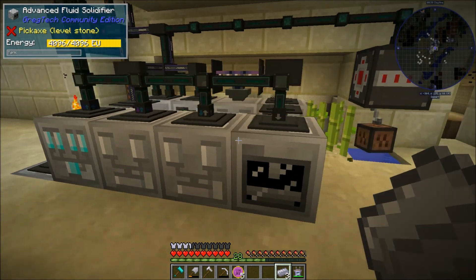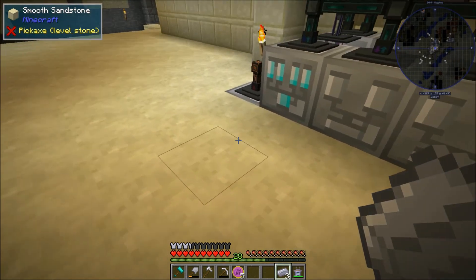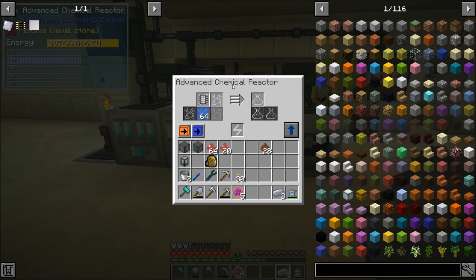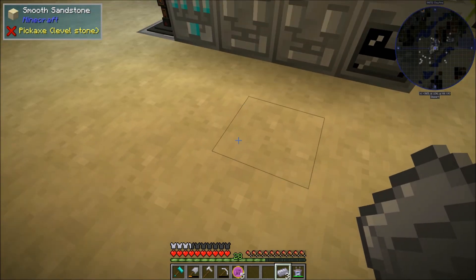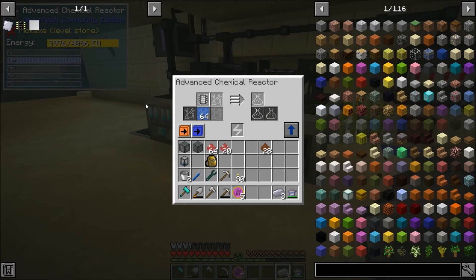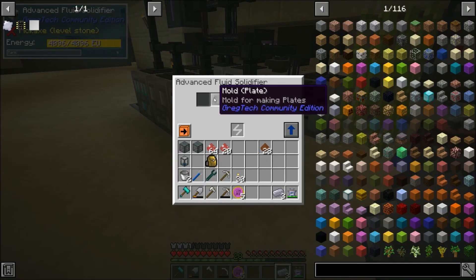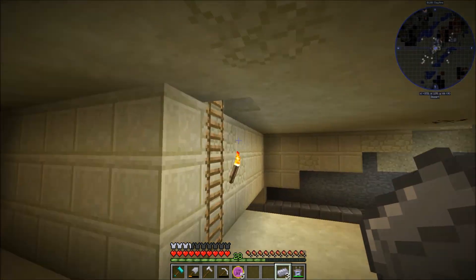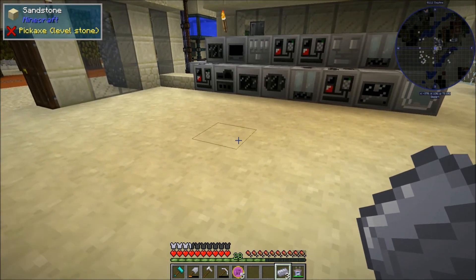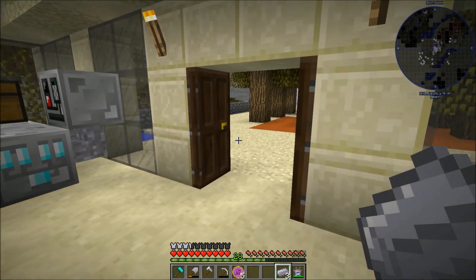Next episode, we're going to try and set up the polyvinyl chloride sheets. We basically just need to have some kind of chlorine production, which shouldn't be too hard. And then we can mix the vinyl chloride that we make, and kind of split our ethylene 50/50 and make some polyvinyl sheets as well as the polyethylene that we're already making. Should be a good project for next episode. I'm looking forward to doing that and expanding our automation infrastructure down there a bit, but for now, this is going to do it. Thank you for tuning in once again, and I'll see you on the next one.